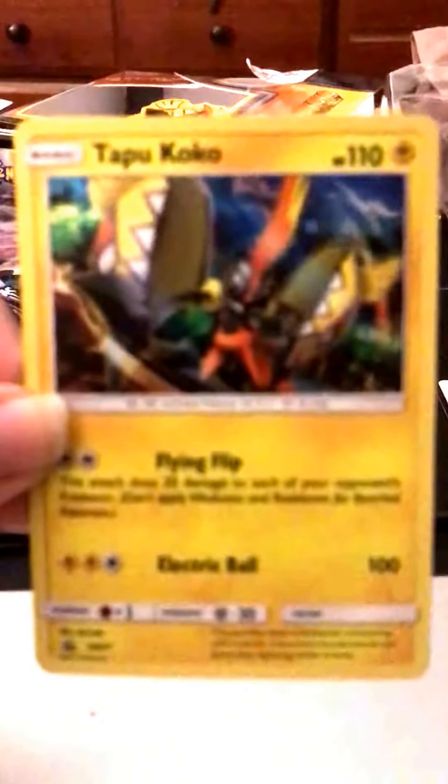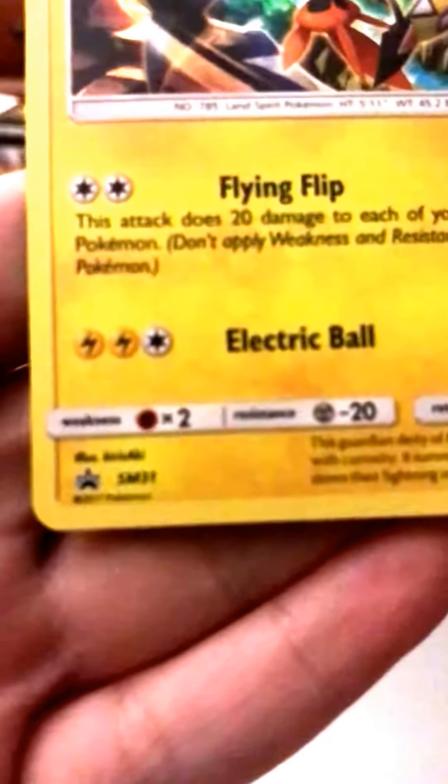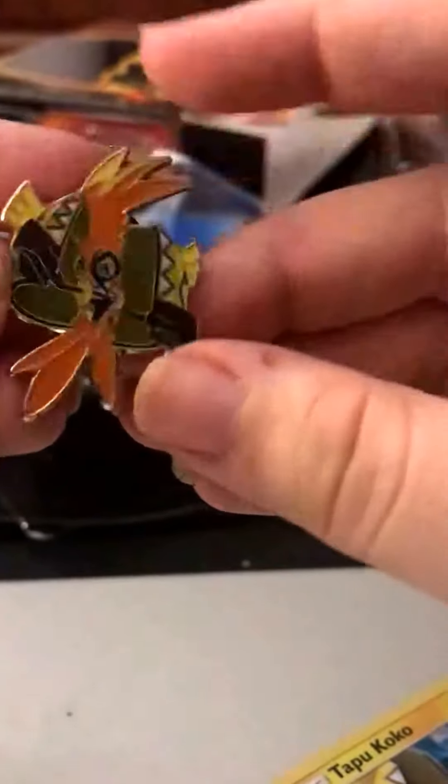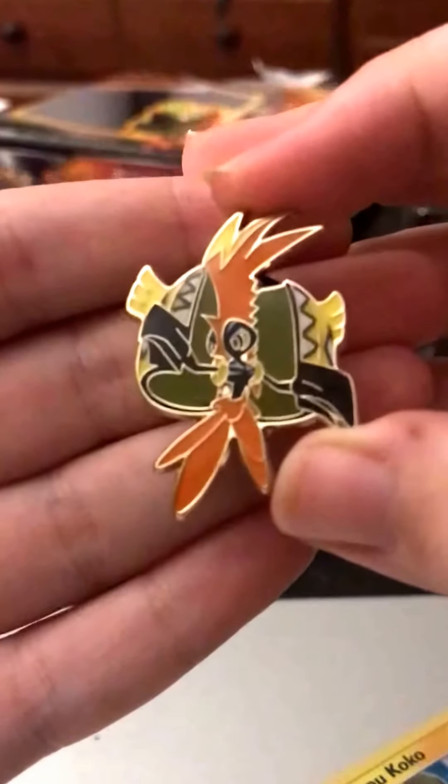Let's see if we can get it to focus. There we go. And it is number Sun and Moon 31. So pretty cool promo card. They had actually a bunch of them at the GameStop that I found this at, but for some reason this was the only one that was on sale for $6 off. I have a feeling they maybe just mismarked it or something, because it wasn't like the only one left or damaged or anything like that.